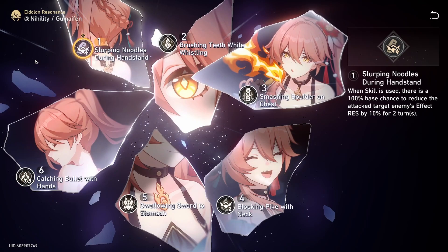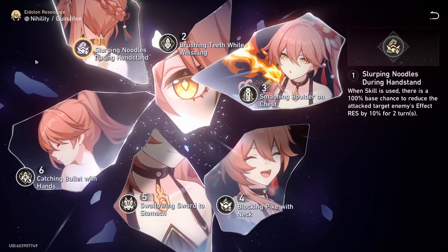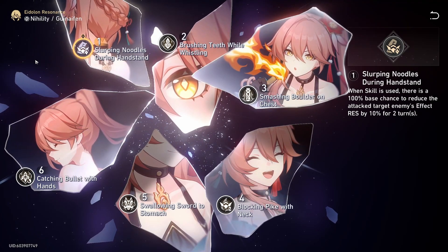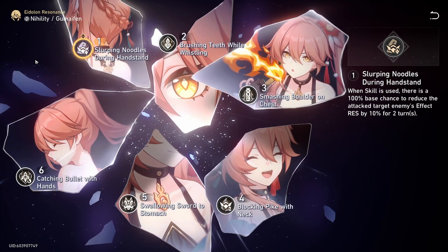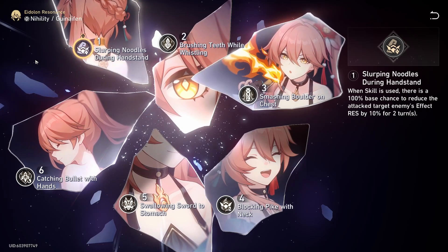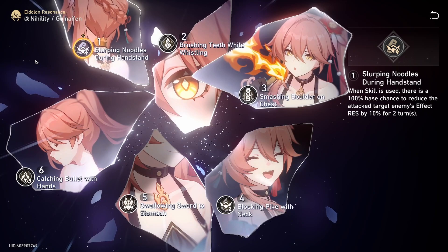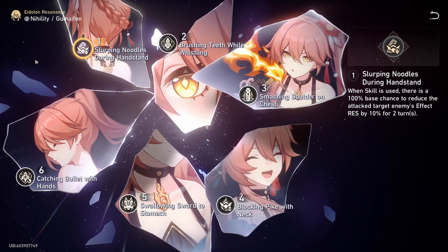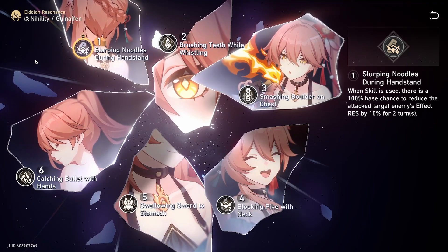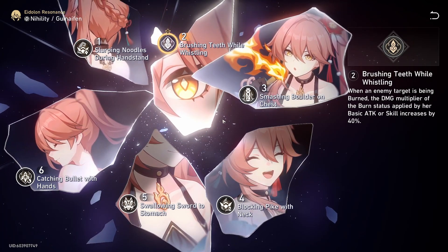Gwenaifen is a 4-star unit, which means you'll eventually get her Eidolons. Eidolon 1, Slurping Noodles During Handstands, gives her a chance to reduce the enemy's effect resistance by 10% whenever you use her skill. The first time we saw something this powerful was on Silverwolf's Eidolon 2, and now here it is on a 4-star unit. It helps reduce the effect hit rate requirements for allies.